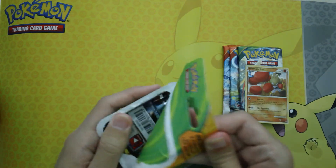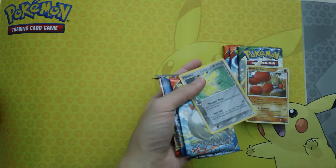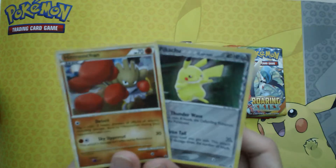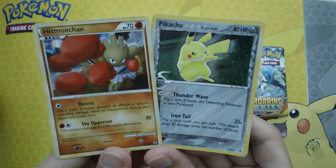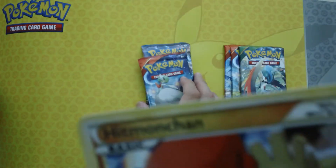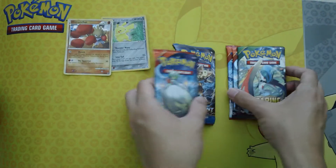I've not seen any of these since, especially the older promos. I had to get these because they have a Hitmonchan from HeartGold SoulSilver, and a Pikachu Delta Species. I've never seen this — it's over 10 years old. This is 2017, so this is 11 years old.